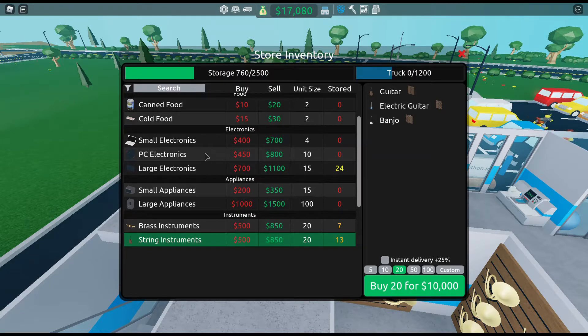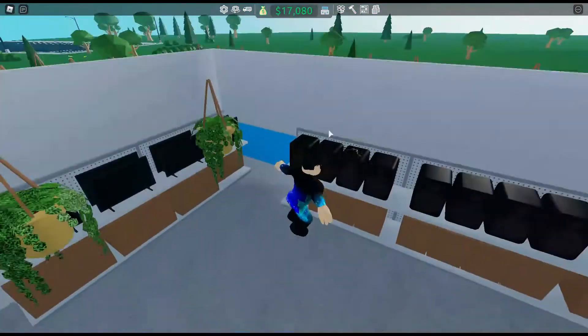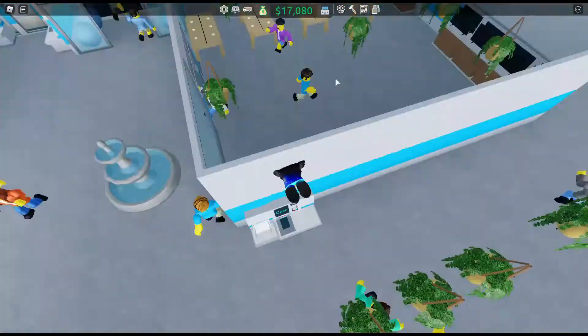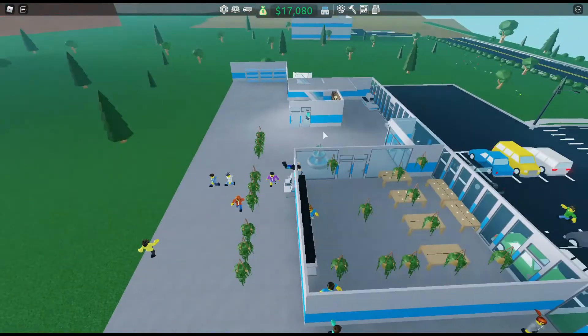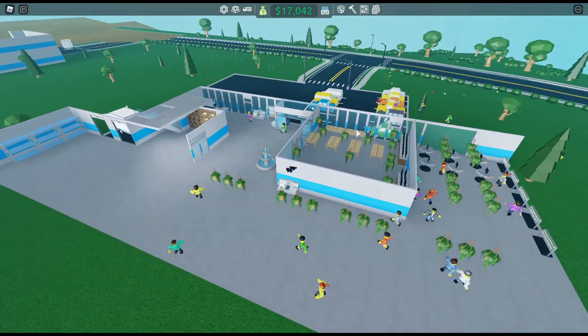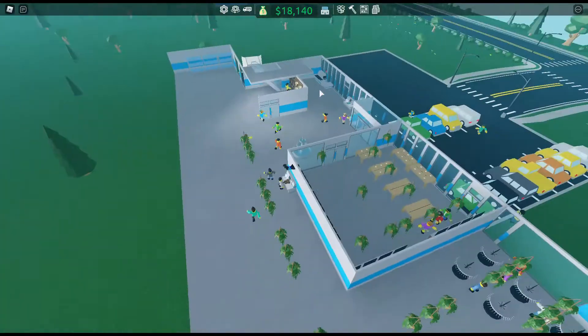The large electronics have a smaller unit size and usually give 300 — actually more. So the large electronics give the most profit. They might add jewelry too — I'm a hundred percent sure they're adding jewelry. Tell me in the comments what I should add next to our store.